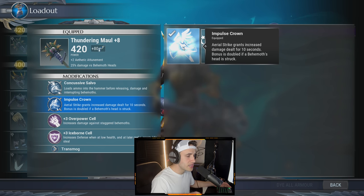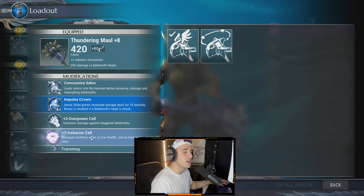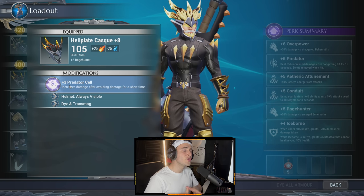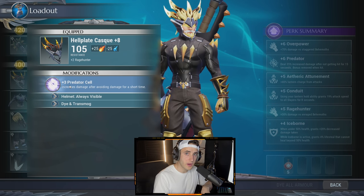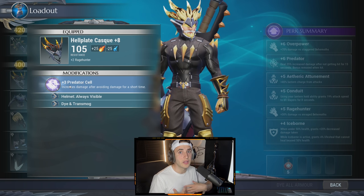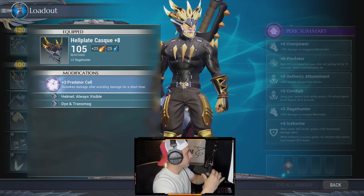We have plus three Overpower and plus three Iceborne cell. Iceborne is there because if he hits us — since he's so fast — and we drop below 50 percent, we have a chance to do the life steal. The Hellplay Cask helmet is OP: plus two Rage Hunter and plus three Predator cell. With the Predator cell you need to avoid getting hit. When he does the claw-stuck move, we try our hardest to stagger him. In that stagger window, the Predator perk should activate, allowing increased damage to the noggin.